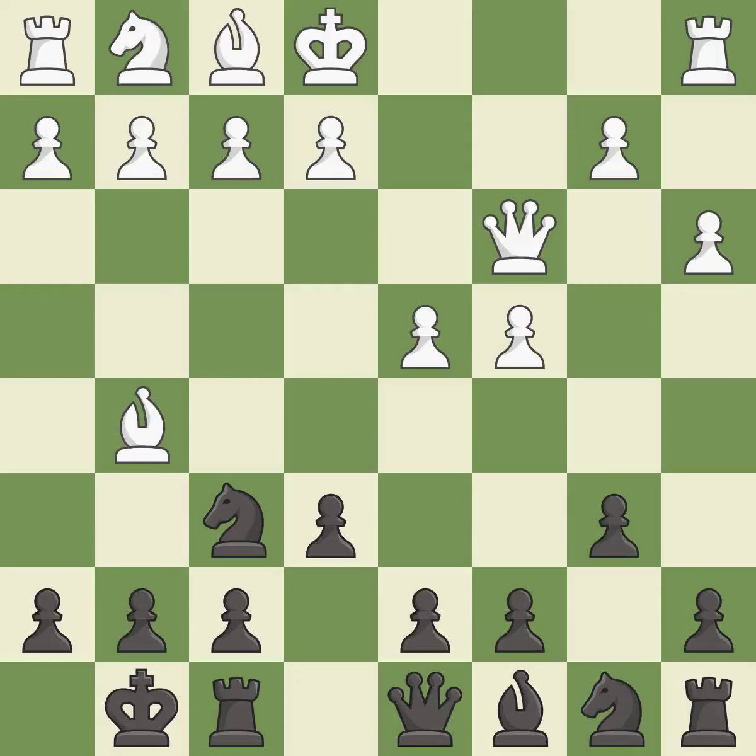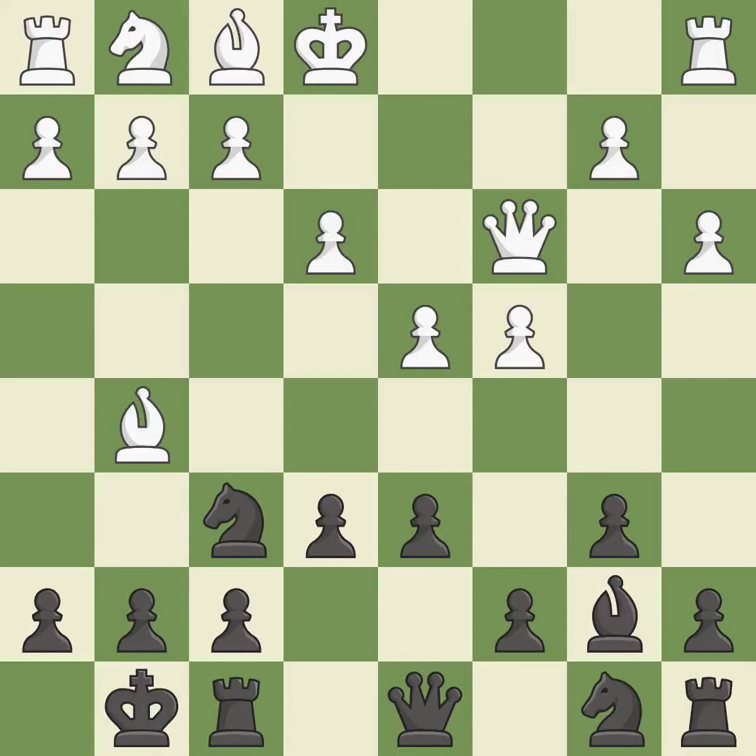Bg5 develops the bishop and pins the knight on f6 — the knight cannot move without losing the queen. Bb7 puts the bishop on the long diagonal in a move called a fianchetto. e3 supports the d4 pawn and allows the light-squared bishop to develop. d6 controls the e5 square and opens up the d7 square. This develops a knight off its starting square, getting it into the action.